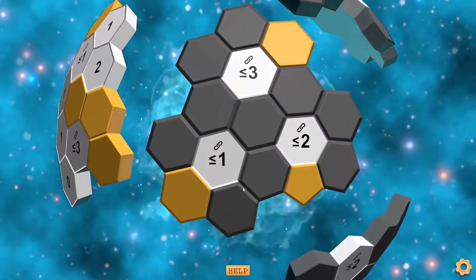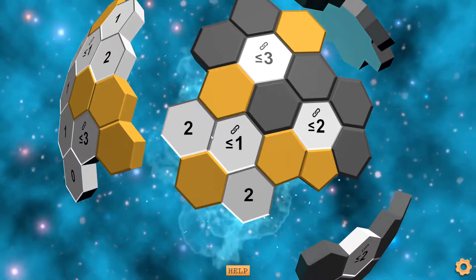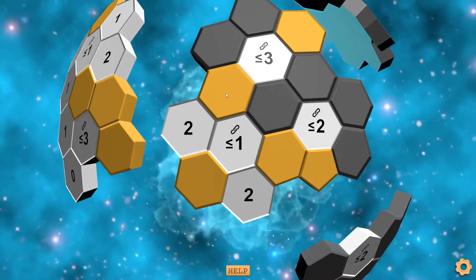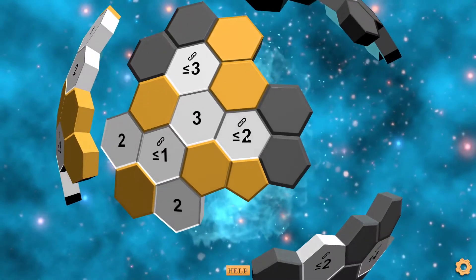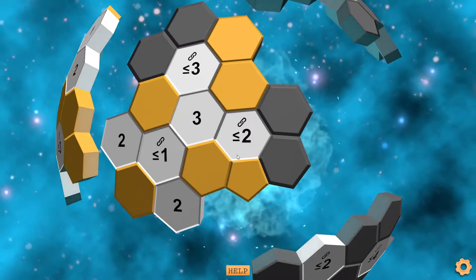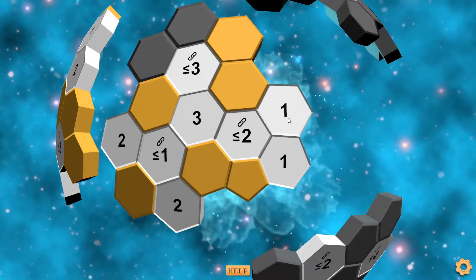Now we move on. The second area already has a tile marked here, so we can remove these two tiles, giving us this tile and this tile. Once again we can remove these tiles, because this Max 1 chain cannot have more than one in a row, and that gets us a three here. This Max 2 chain needs one chain that is exactly two, but it cannot have more than two. So this tile cannot be marked or we would have a three chain. We can remove that, and then this one lets us remove this tile.